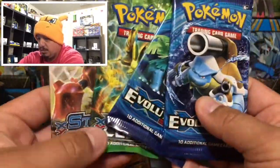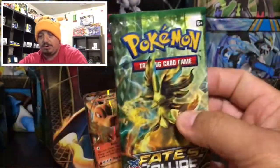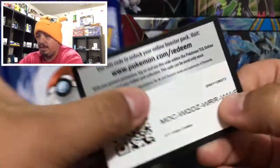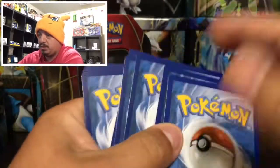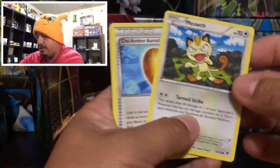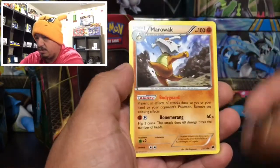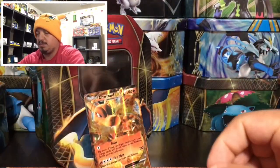We have two evolutions packs — Fates Collide and a Steam Siege. Let's open them up in that order, and the TCG code card we're gonna give away randomly throughout the video. Starting with Fates Collide: we have a Spoink, Gothita, Fennekin, and Larvitar. There's a Meowth. We have a Hawlucha, a Whimsicott that is a reverse holo, and a Marowak — that is a rare non-holographic card.